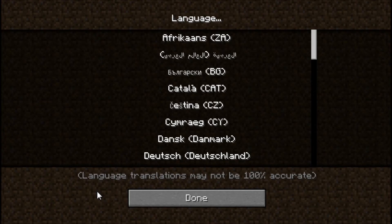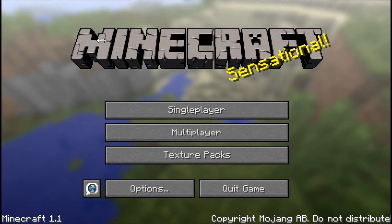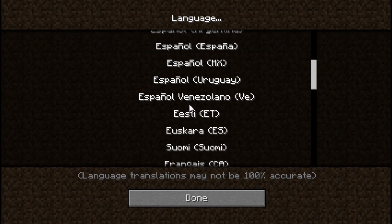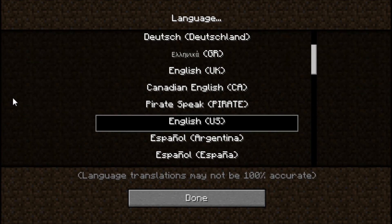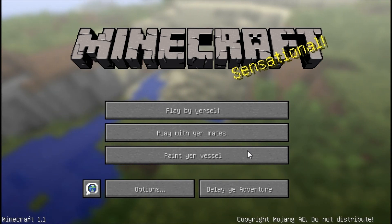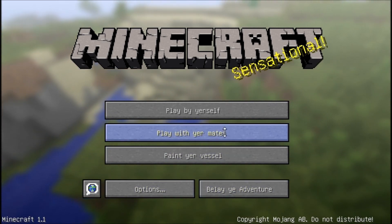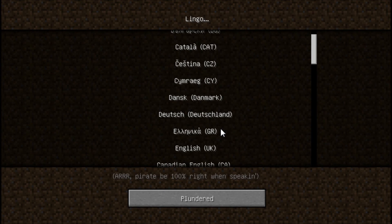To Minecraft version 1.1. First up, we have the languages. If you look at the bottom left of your Minecraft screen, you have this little language button, and in this language button there are multiple different languages. I am English USA, but there is a secret language called Pirate Speak, and it just changes everything to pirate — so 'play by yourself' becomes 'play with your mateys.' Everything is just different for pirate language.